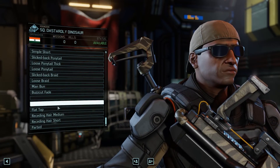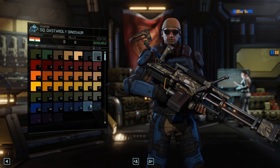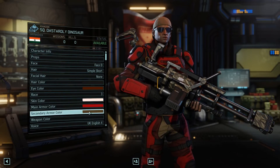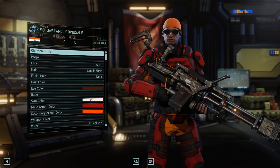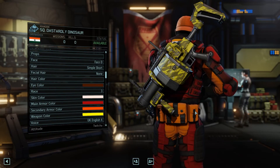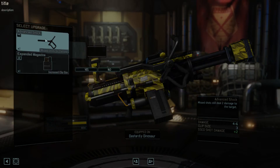Let's give you actual hair — simple short hair. But the main thing is we want to change your armor color. Let's go with a red color — maybe a primary red. Secondary — let's go orange as a secondary. And your weapon color — give me this awesome yellow. Look at that, you look pretty awesome. I have high hopes for you. There's a weapon upgrade — Advanced Stock. Miss shots do plus two damage. I think I will give that to you.